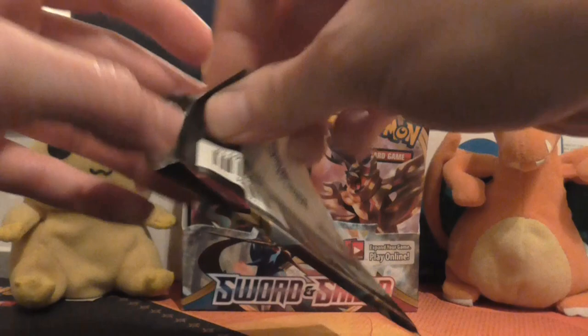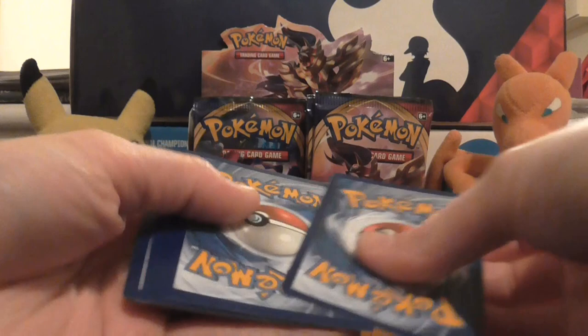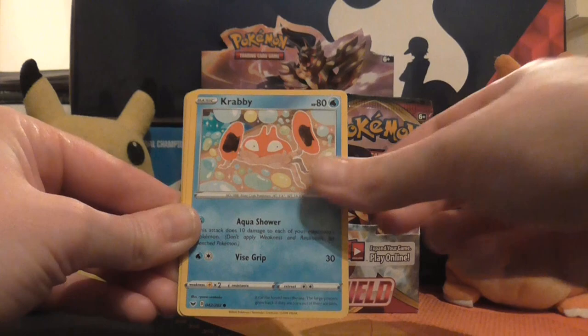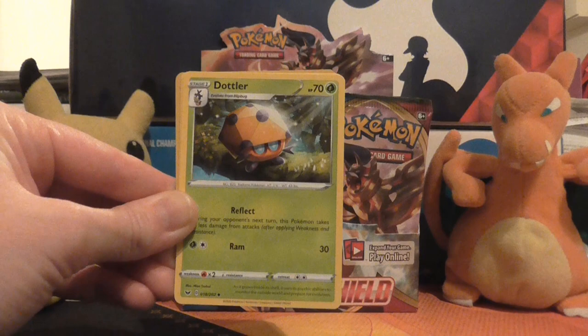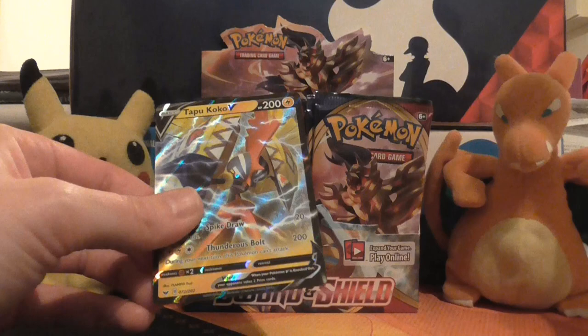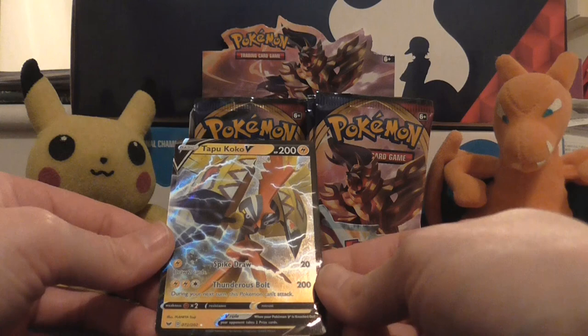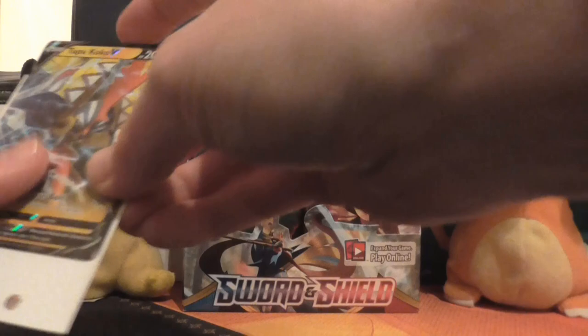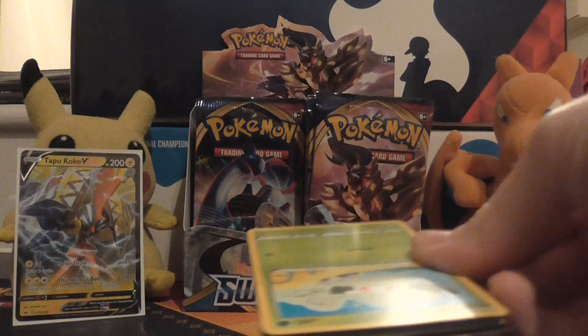Maybe our luck will change with this pack. We've got Nickit, Baltoy, Chinchou — this is looking quite familiar — Krabby, Minccino, Grass Energy, Dockler, Potion, Hitmonchan, reverse holo of Yamper, and the rare is a Tapu Koko V! So we've got our first V card of the new set. 200 damage for three energy — you can't really sniff at that, so I'll put that in a sleeve. We've got our first V card — let's see if we can get more.